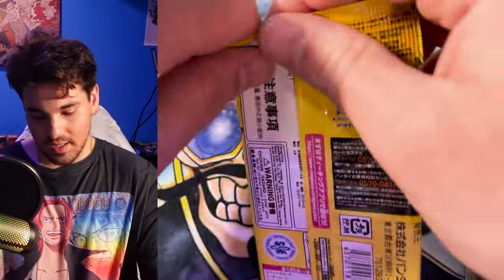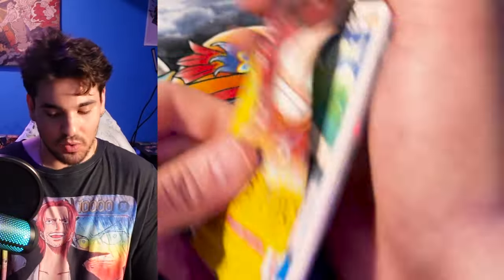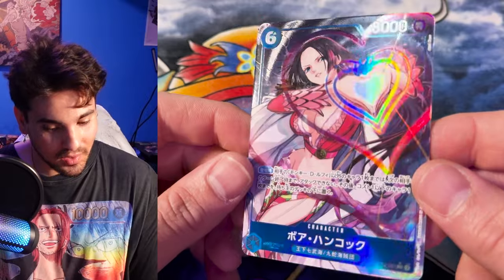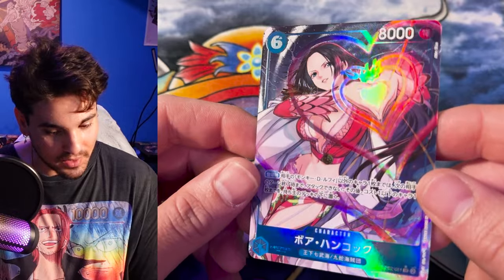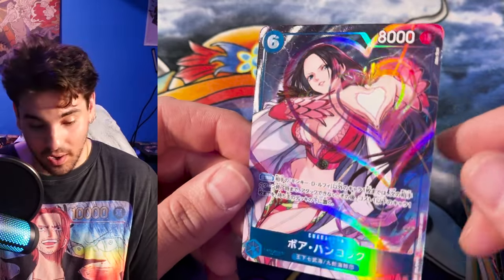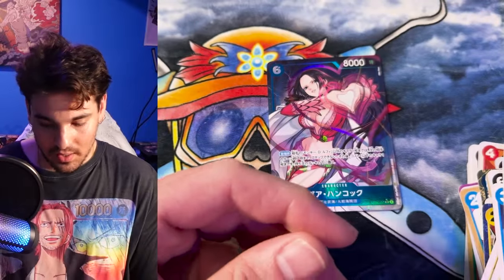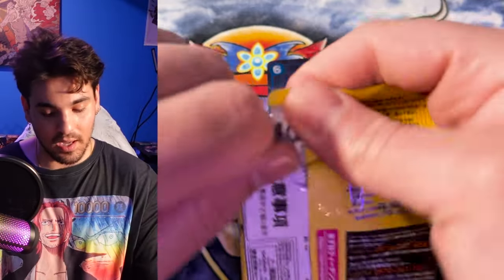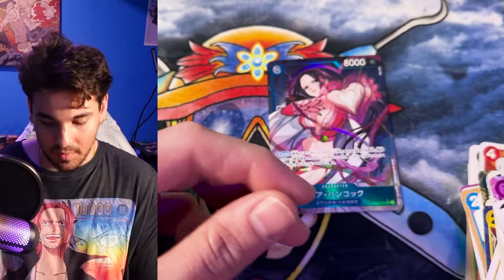That'll punch me in the heart — Hancock Swan. Wow, what a beautiful alt art. Definitely one of the alt arts I wanted to pull from this set, so very happy to have that. This is also what the Manga Rare is of this card, so very hype. I think with an alt art you can still get an alt leader in a box. I think there are SPs in this set also — I think there's an Ezo SP, that card looks really cool. Maybe a Dopey SP also. The alt art of this looks insane — I would love to pull that. I think of all the sets that have come out, I've got a lot of hype around this one.